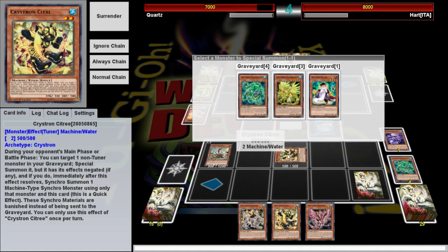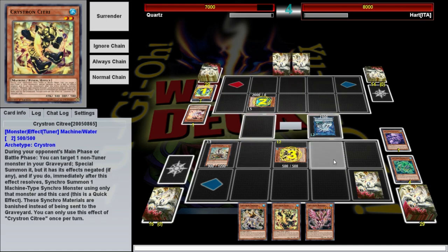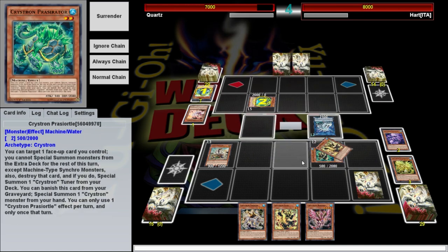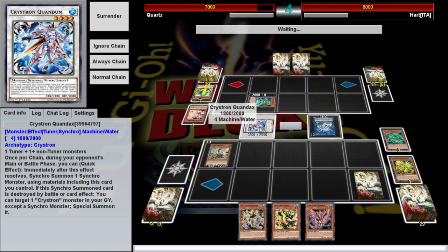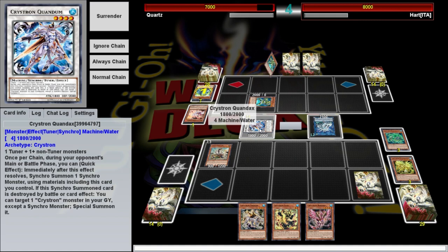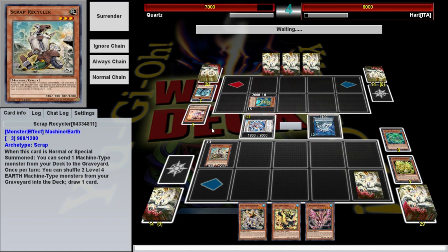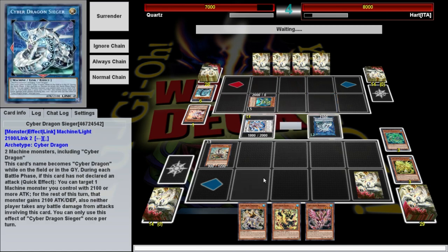The thing about Citri is she can only synchro summon machines, but this will allow you to synchro summon anything. We've got our level four and level three — four and three equals seven. There are a couple of seven-star synchros that are really nice to summon during your opponent's turn that would make them have kind of a bad day. We're going to wait for him to summon one more thing, because he can't do anything with what he has right now.